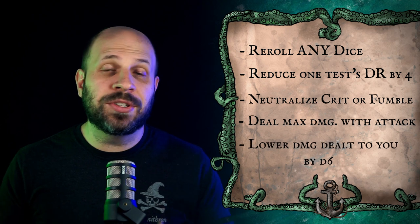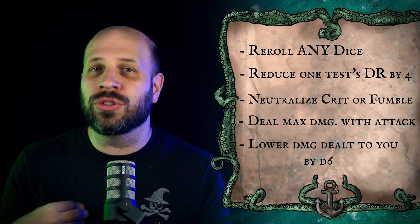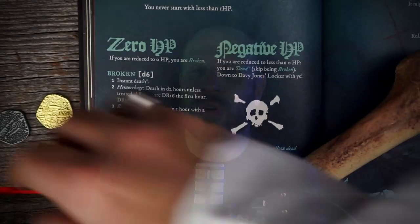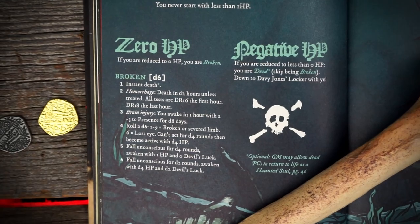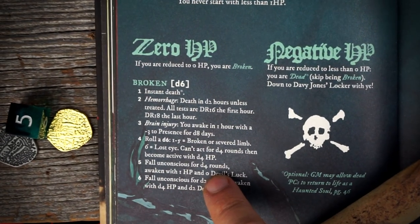The last use of devil's luck is to reduce the damage to yourself by a d6 amount — it's the only use limited to yourself and not other players. Another important difference of Pirate Borg: if you go to negative hit points, you're dead. If you go to zero hit points, you roll on the broken chart to see how badly you're messed up — it's a little more gritty and grim dark, and we like it that way.